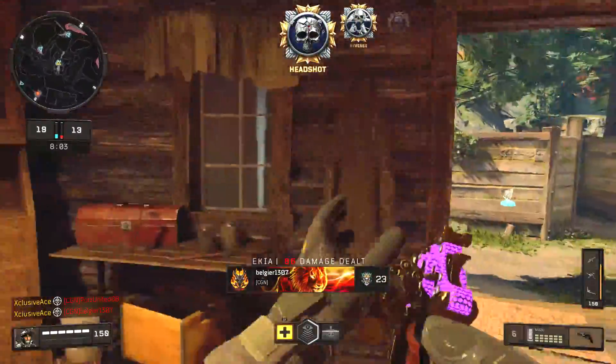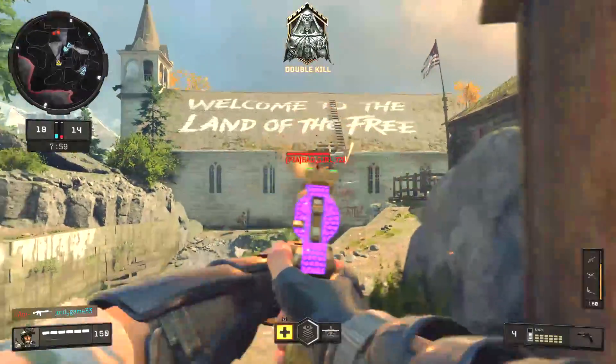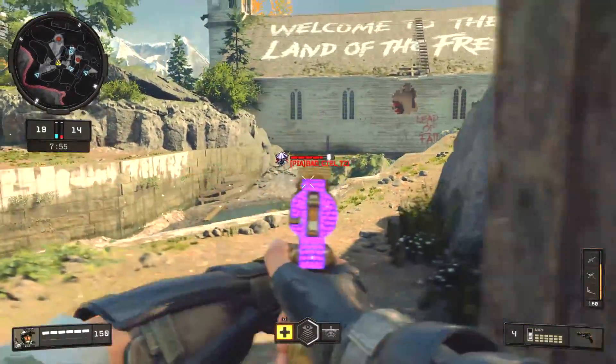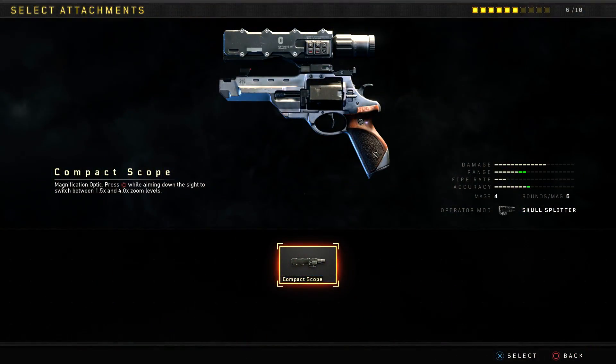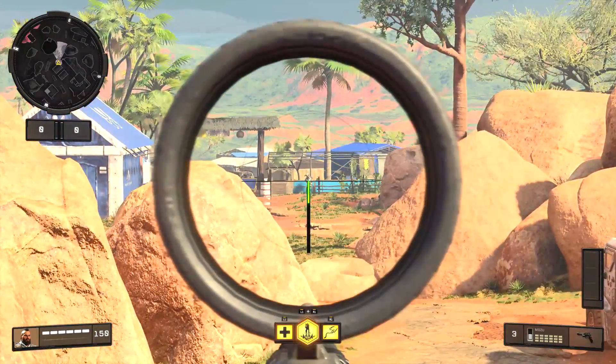Because your time to kill is essentially zero, that brings us into the recommended attachment section. First up for optical attachments we have one option — the compact scope. With this it is a variable zoom scope, so you can have it on a 1.5 setting or a 4x setting, and a lot of people really enjoy using this compact scope.